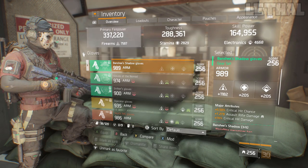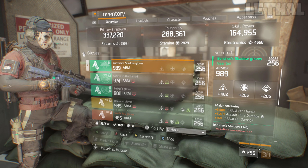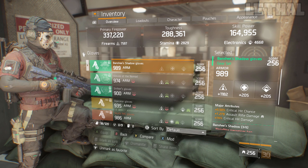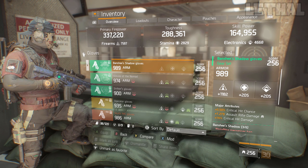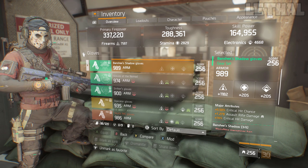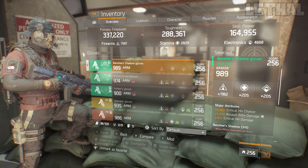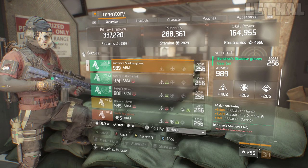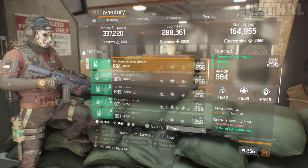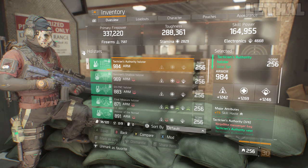For the gloves, I'm using my other Banshee gear piece. What I have on it is Firearms, Critical Hit Chance, Assault Rifle Damage, and Critical Hit Damage. Ideally you would want Skill Haze instead of Critical Hit Chance, but this is what I had. The Firearms roll is pretty bad, but since I'm using this in Last Stand it doesn't matter that much. Lastly, I'm using my second Tactician gear piece, which is the Holster. I do have Skill Haze on it — so that's pretty much the build.